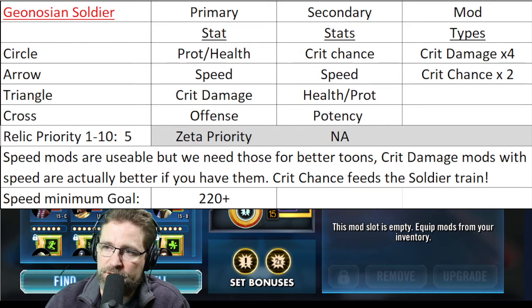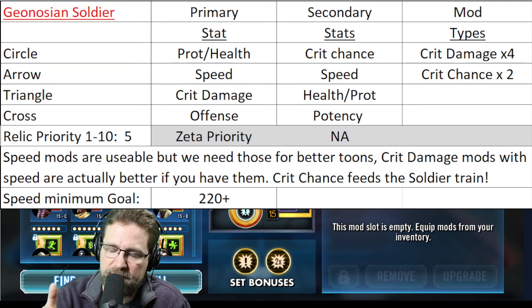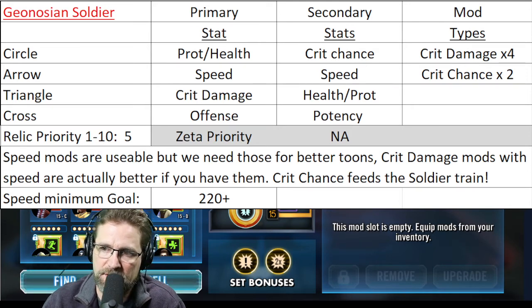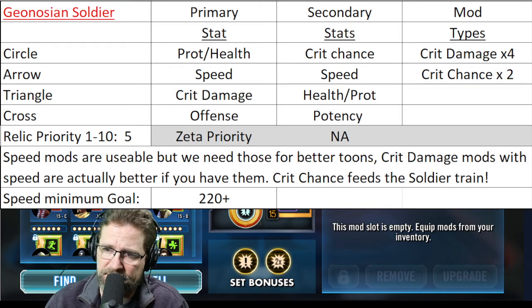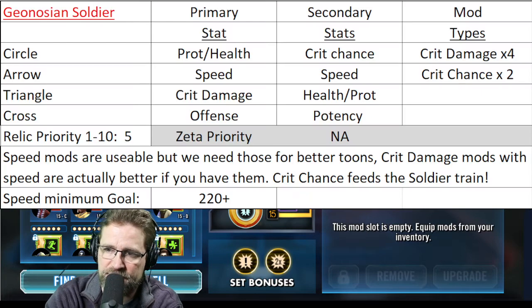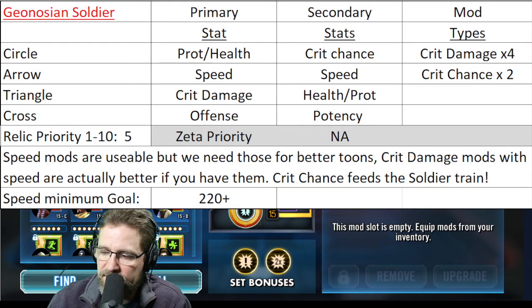Low potency isn't going to hurt. You're going to want four crit damage mods and two crit chance — there's no discussion here. It's not health. You're splitting your health and protection off of your alpha and your Sun Fac; those guys are going to pass you most of that. The rest of your guys are support characters. If you can get your Sun Fac and your Geonosian Brood Alpha really healthy with high health and protection, you're in good shape. Speed mods are usable, but we need those for the better toons. Crit damage mods with speed secondaries are actually better if you have them. So instead of using speed mod sets, we want crit damage and crit chance, with a speed minimum goal of 220. If you get them over 240, even better — that would be awesome.